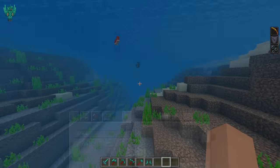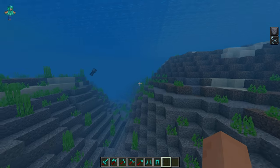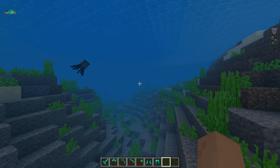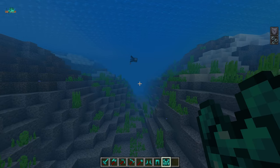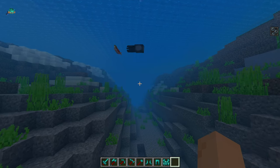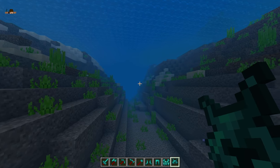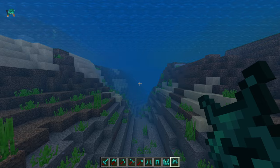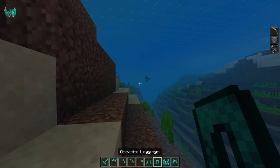You need the full armor set to go that fast. If I take off the boots I start going slower. Take off the pants and I start going even slower. Take off the chest plate and I'm barely moving — just like normal swimming. And with no helmet at all you're moving really slow.